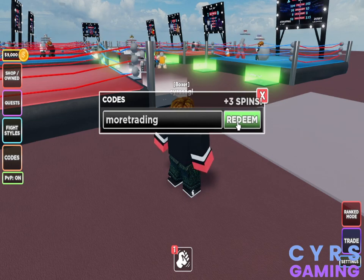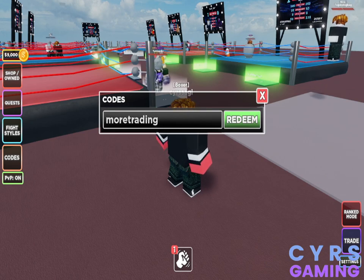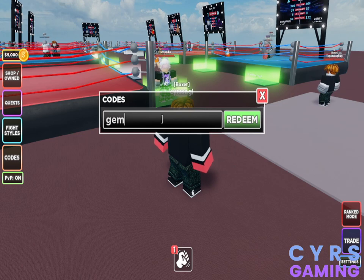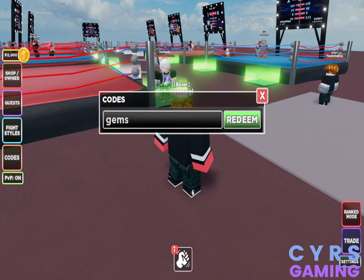Then we have 'gems' for three crates. The code is 'gems' — G-E-M-S. Once I enter it, you can see I will get three crates.